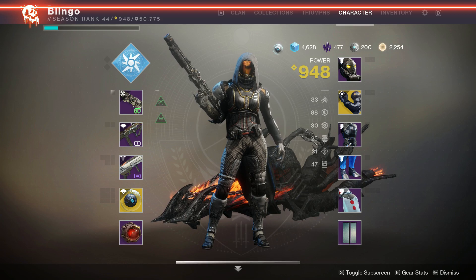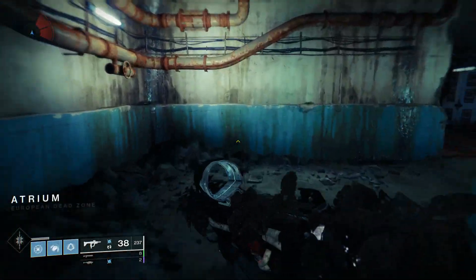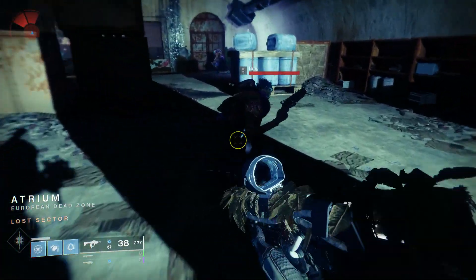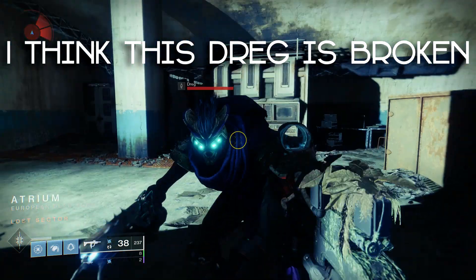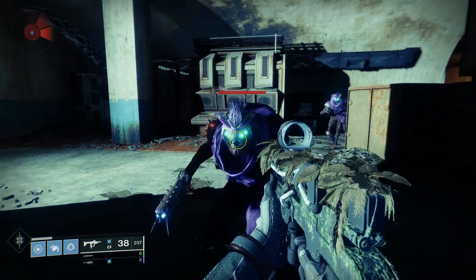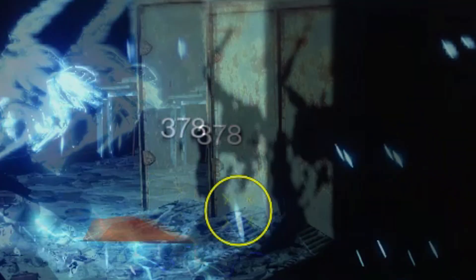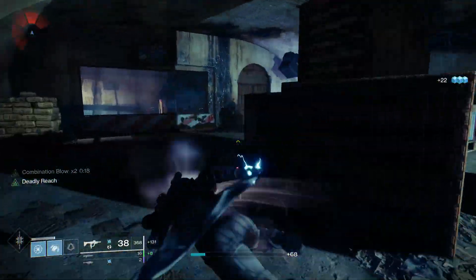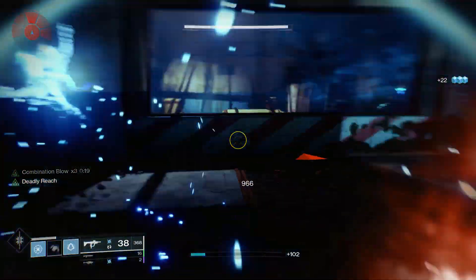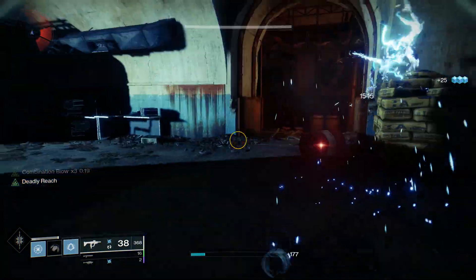Now that we've finished putting all of this together, let's take a look at the meaty part of this video. For the sake of easy numbers, we're going to use the EDZ in this first example, specifically the Atrium. At 948, a hunter melee attack by itself will hit for 378 damage. Combination Blow stacks on itself three times, so your damage will rise in accordance with the 1.6 multiplier. You'll hit 378 with no stacks, 604 with one stack, 966 with two stacks.